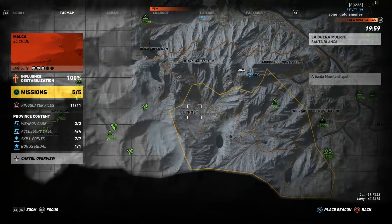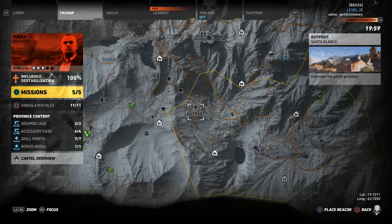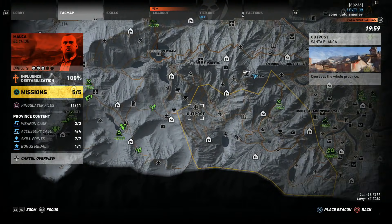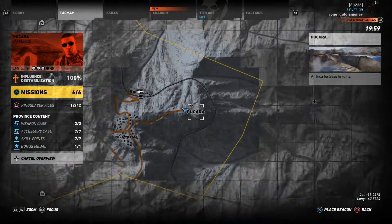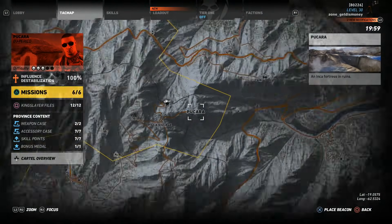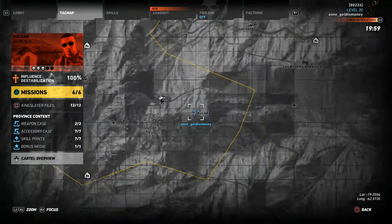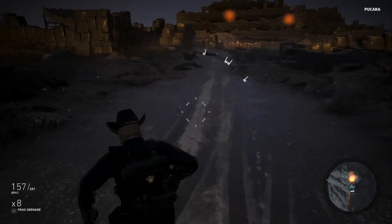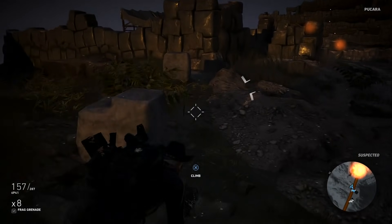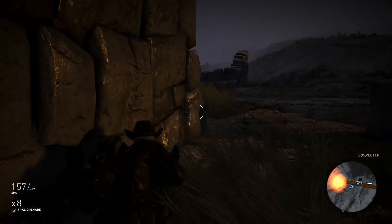Now that we've done the three graves and three different mines, all we have to do is eliminate the boss named LTO. To kill LTO, we're going to have to go back to Pucara — specifically to the Inca Fortress located there. The three words on the statues in the mines were Pucara, Ruin, and Fortress, so it makes sense that LTO is going to be located at the ruined fortress in Pucara.